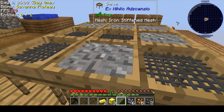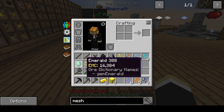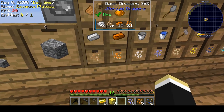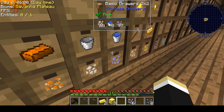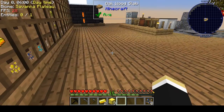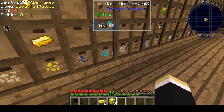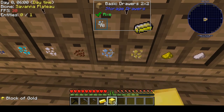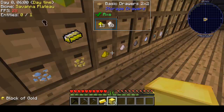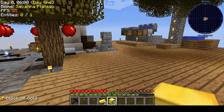Maybe we'll get lucky and get an emerald. Aha! What do you know — we got an emerald! Okay, let's put this stuff away. So there's an emerald. Now we've got some gold and we need some string.